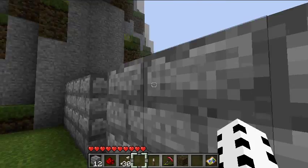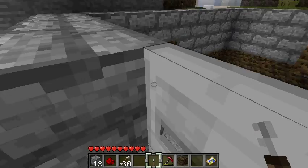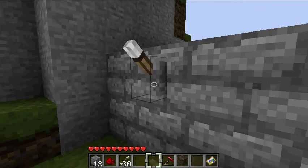So if you have like a button where your stairs lead up to — so my stairs lead up to right here — put my button right here.